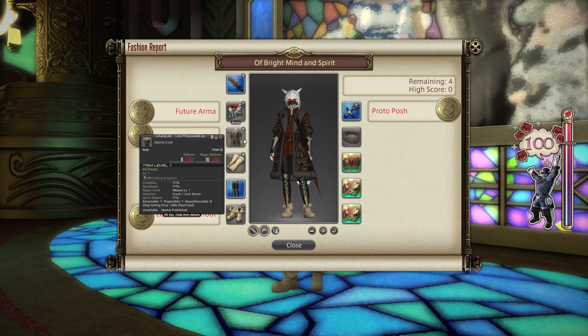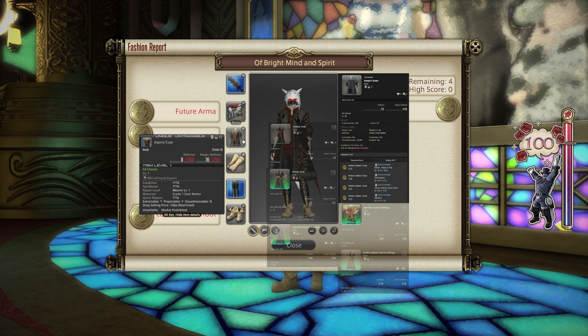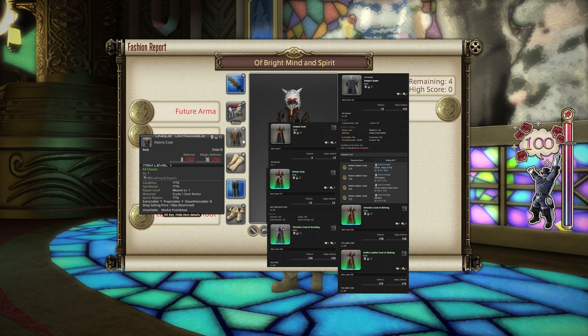For the chest, I went with the Alpine Coat, which is acquired through the MSQ — specifically the quest called Litany of Peace. If you've misplaced it after doing your MSQ, you can get it back at a Calamity Salvager for 100 gil. Alternatives include the Adept's Gown for 135 yellow crafter scripts, the Urias Coat crafted with Leatherworker, the Kiramoo Coat, the Chivalric Coat of Striking, the Chivalric Coat of Scouting, and the Griffin Leather Coat of Striking. All of those will give you gold rating this week.